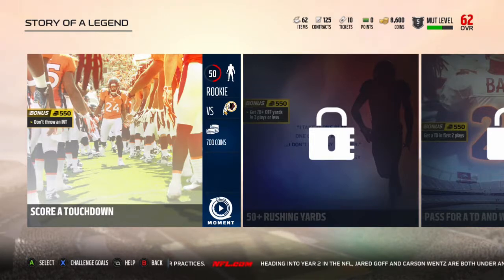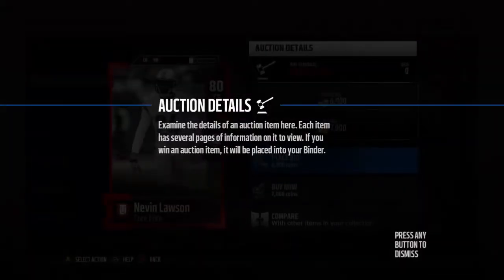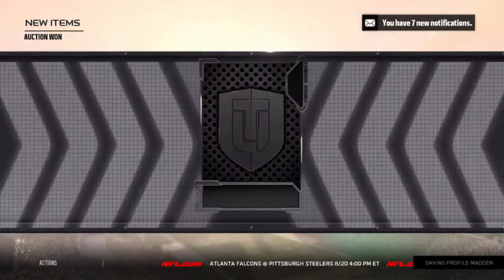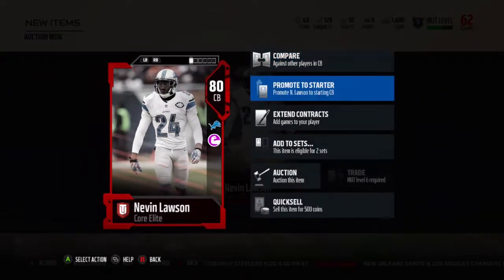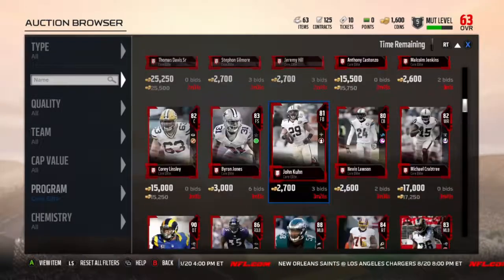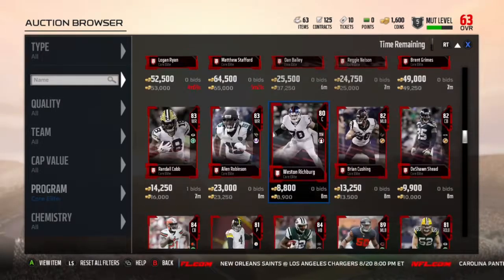I want to check out the auction block quickly before we get into the sequences. I saw Nevin Lawson, an 80 core elite cornerback, for 7,000 coins - I thought that was an amazing card. I definitely want to upgrade defense more than offense before the actual game comes out and before we go online. Lawson was a huge upgrade for the defense since our corners were all core bronzes. Lawson's also just a good player too.